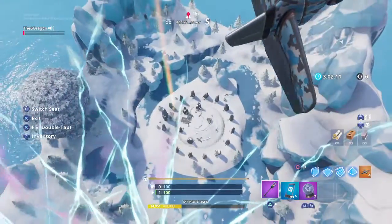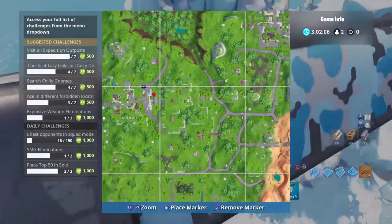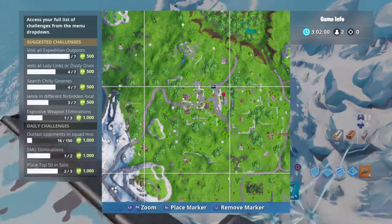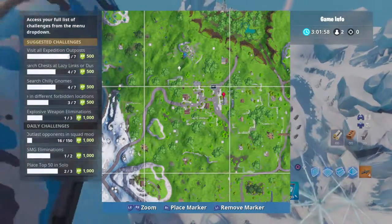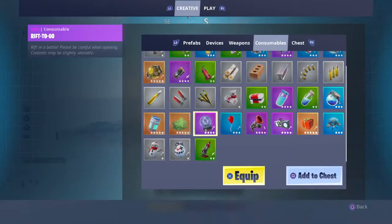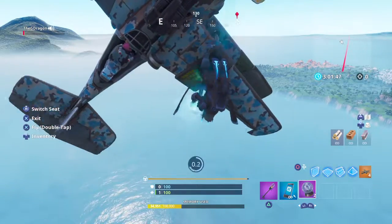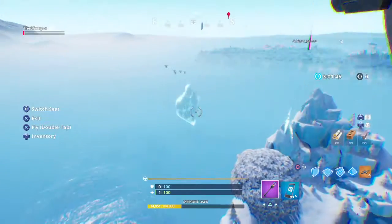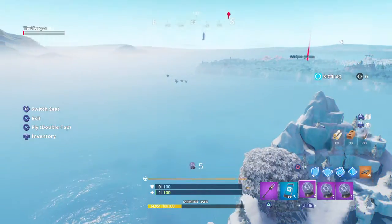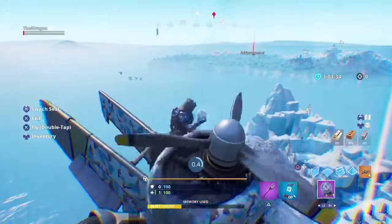Here's our proof. The Green Green Dragon is making his way over. You will see that we have placed a bunch of prefabs down. I just did the rift-to-gos as quickly as possible to make it work.